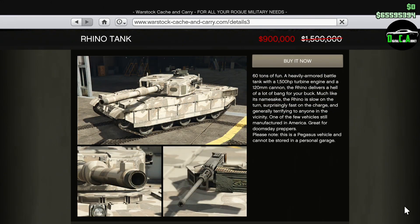Next up, we have 40% off the Rhino tank. This is the OG tank that was nerfed back in the day. Currently, its armor isn't very good — you're better off buying a Conjali — but at this price, it's a pretty decent deal.